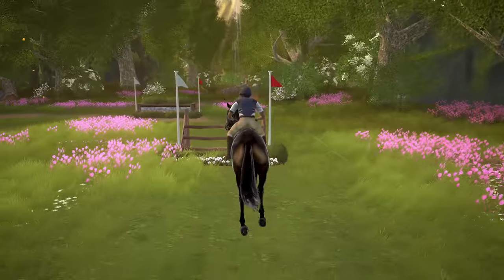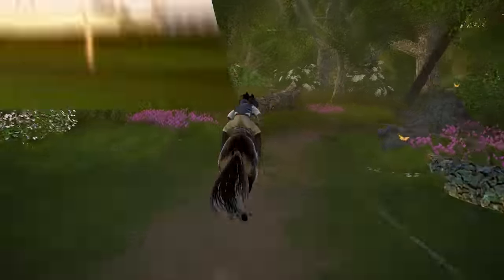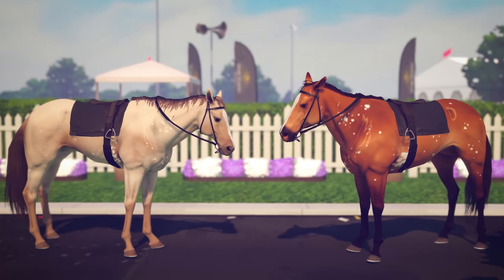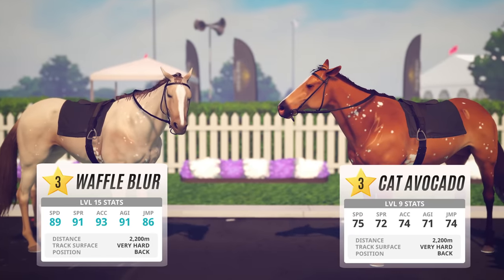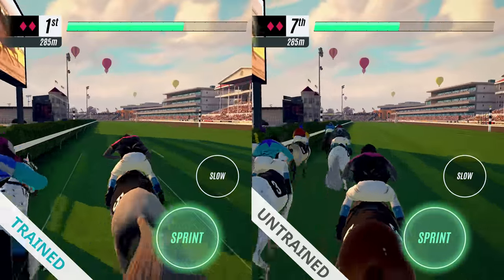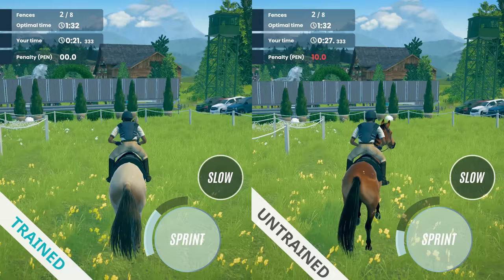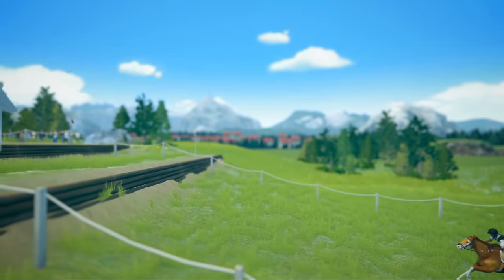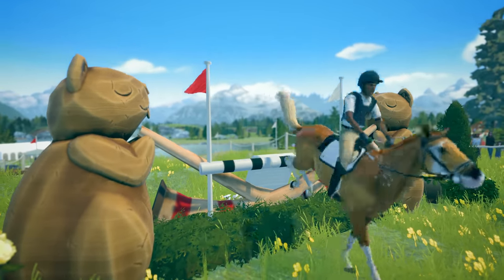Training your horses has a significant impact on the way they perform, and can mean the difference between a win and a loss on the racetrack or cross-country course. Let's compare two horses, one fully trained and the other untrained, but otherwise completely identical. You can see that a trained horse will run, speed up, and recharge sprint energy faster than an untrained horse. Training will also make your horse more effective at turning and cross-country. If you want to beat the competition, make sure you get into a regular rhythm of gaining experience and training up your horses.